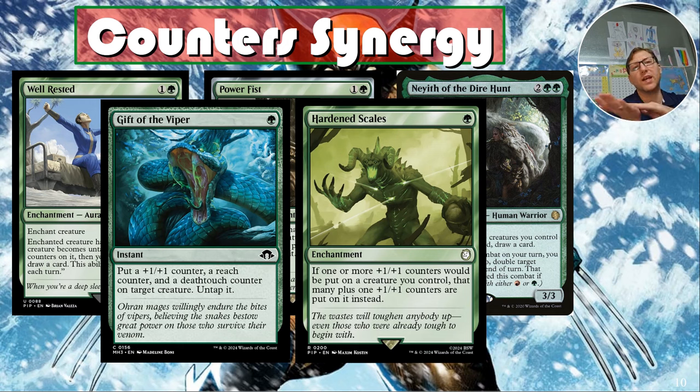Cami of Whispered Hopes does almost the same thing as Hardened Scales — if one or more plus-one/plus-one counters would be put on a creature you control, put that many plus one more on it instead. She also taps for mana, so she's a mana dork too. She's a creature so more vulnerable, but the fact that she also produces mana is nice.